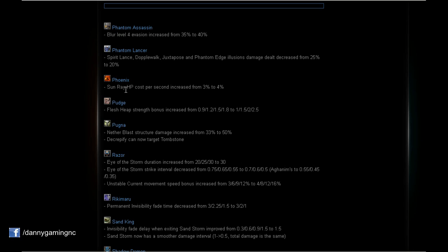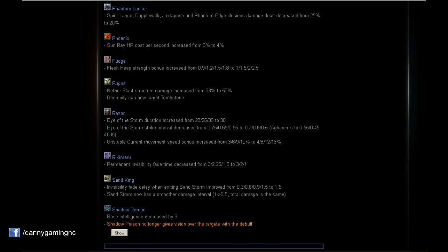Phoenix: Sunray HP cost per second increased from 3% to 4%. Another nerf to Phoenix — seems like this hero was very OP. Pudge: Flesh Heap strength bonus increased to 1/1.5/2/2.5 on level 4. Pudge will gain more HP, making him more tanky. Nice.